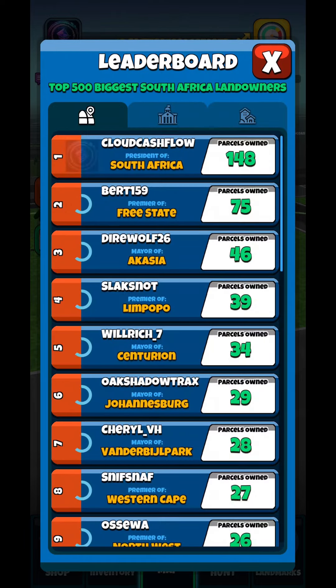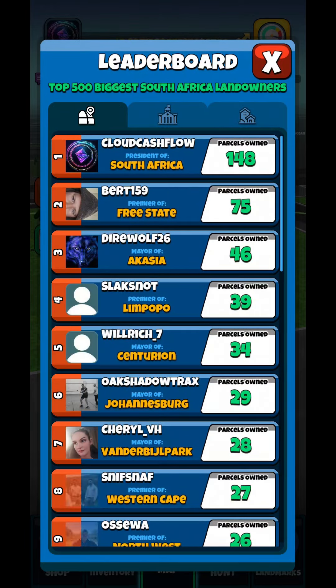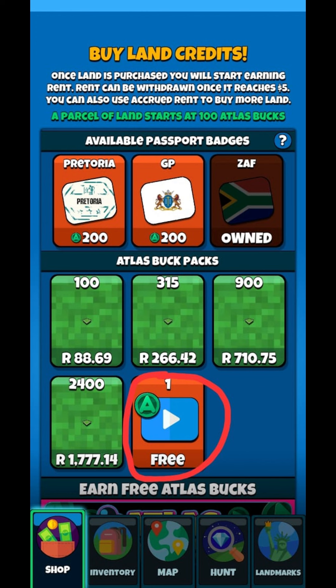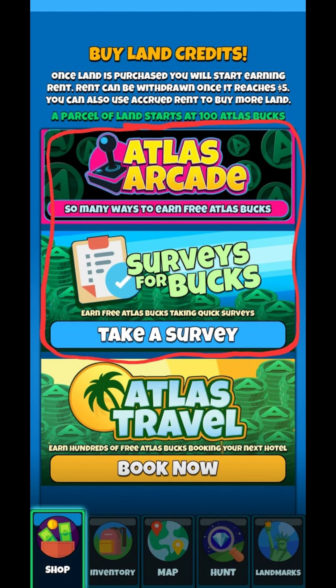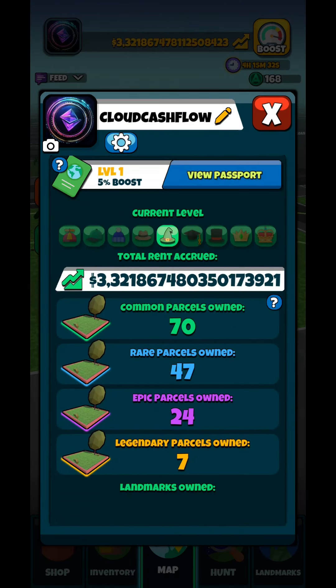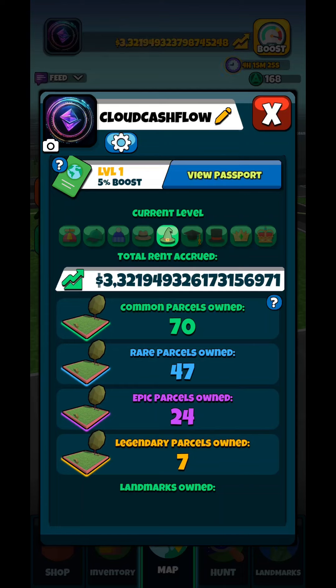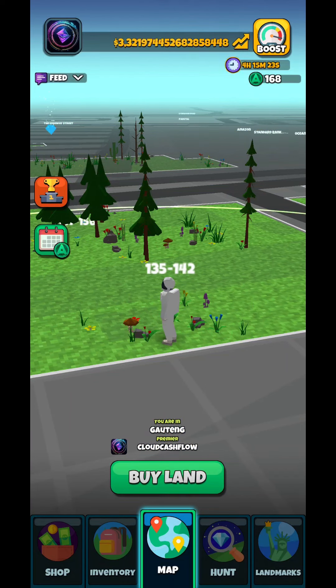Atlas Earth allows you to start without spending a dime. You can earn Atlas Bucks, the in-game currency, through various free methods like watching ads, completing surveys, or playing games. Plus you get your first piece of land free when you sign up, and another when you verify your phone number. If you use a referral code, you'll score two additional parcels once you reach 10, bringing you to a total of 12 pieces of land.